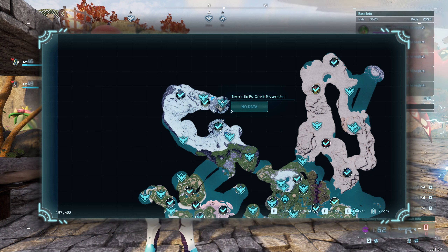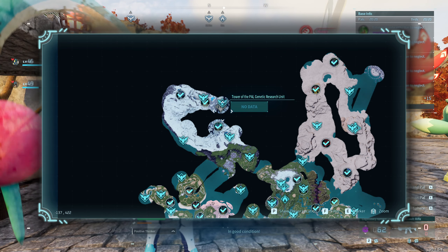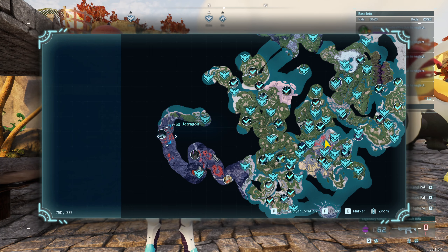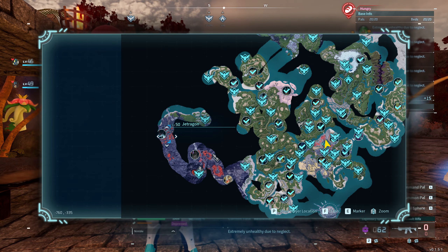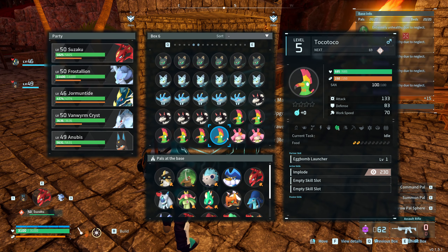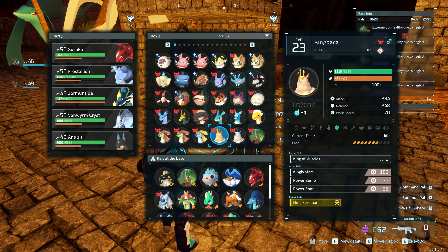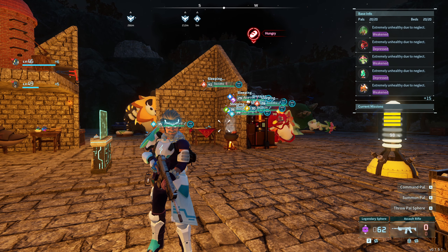That doesn't make much sense to me, but at the same time it kind of does because apparently this is the final boss of the game — I had no idea. So we attempted to take on the final boss before even capturing all the other bosses — pretty smart, clearly not. It turns out one of the pals you need is a jet dragon, or at least any powerful dragon type, since there aren't many, to deal the most damage. All the bosses I took in there were literally useless — my whole pal deck was useless against that boss because it's a dark type and I just don't have any good pals at the right level. Anyway, that'll be it for today's video guys — I hope you enjoyed, catch you later, peace.